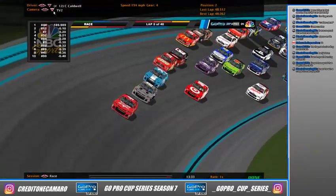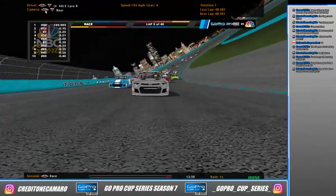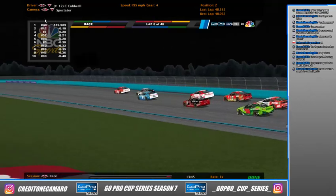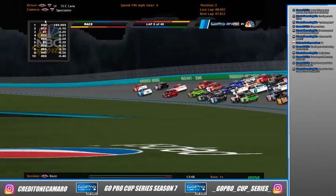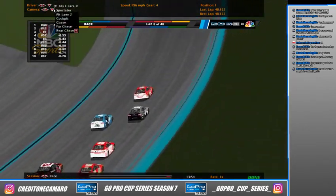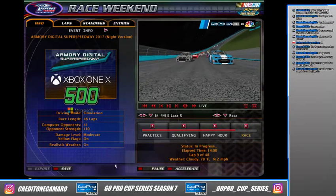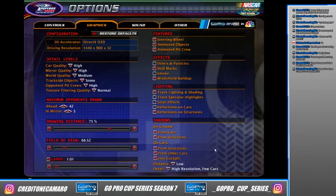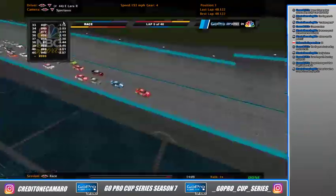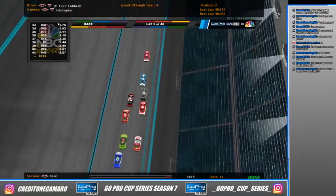Sorry guys about the graphics messing up — I don't know why it does this. I try to fix it but nothing helps. The best thing to do is just not use it anymore. Up front, Cameron Caldwell is still trying to get past the 44. Cameron Lara is trying to take second away to be behind his brother who is out front. Might as well just turn the stands back on because there's really no difference — and there we go, that's better. Now the track doesn't look like it's in the middle of nowhere, and the flag man will actually have somewhere to stand.